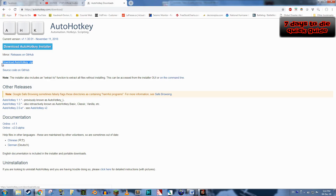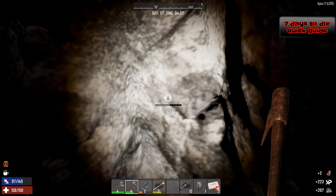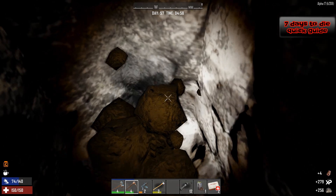To get started, download the program AutoHotkeys from the link in the description. What it does is allow you to run various scripts that you or other people made to do a variety of things. In our case, we will use it to run the scripts I already made for auto mining.